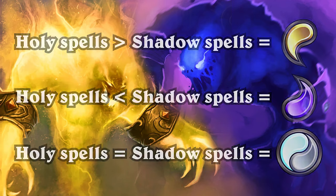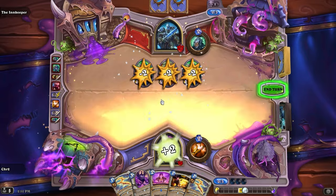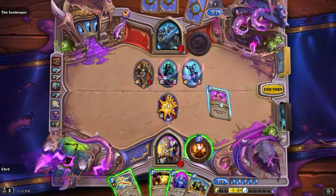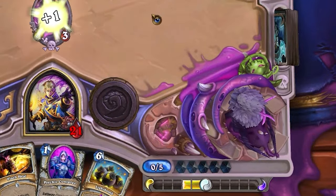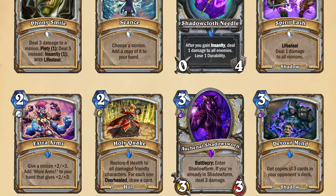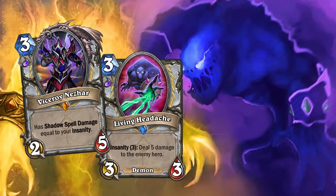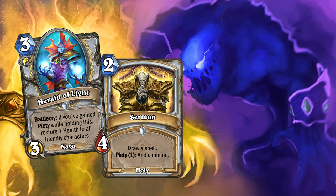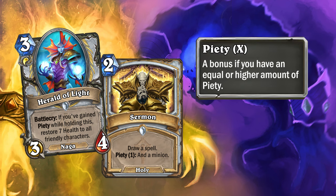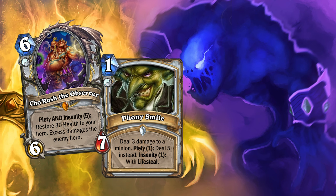I also gave Priest two new resources called Piety and Insanity. You would gain one Piety every time you cast a Holy spell, and one Insanity every time you cast a Shadow spell. At the end of your turns, you would lose one Piety and one Insanity. I also made some specialized cards based on your Faith — Shadow cards would often interact with your Insanity bar and could have the new keyword Insanity X, while Holy cards would interact with Piety and could have Piety X. Discipline would use both, and would often have both keywords.